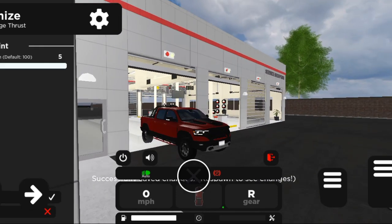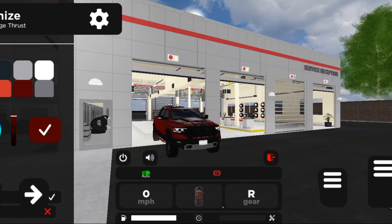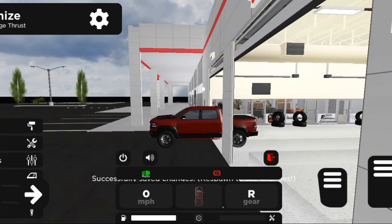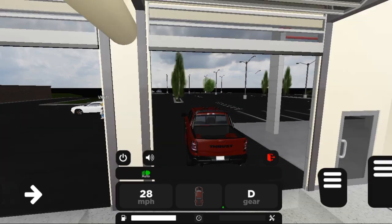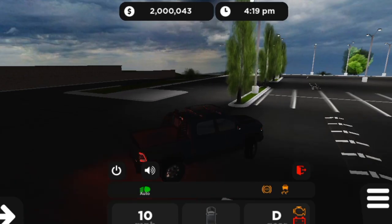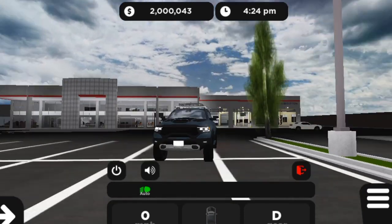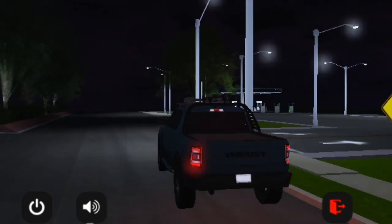You can adjust the window tint as well. Once you save, you'll see the 'successfully saved changes' confirmation, then respawn your vehicle. I tried to use the custom paint but it doesn't seem to be working on mobile — I'll report that. After respawning, look at this absolute beauty — it looks great!